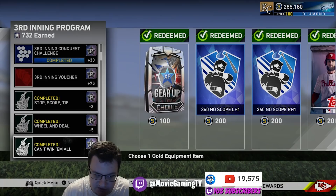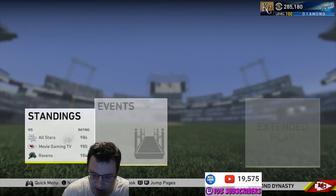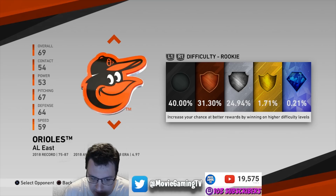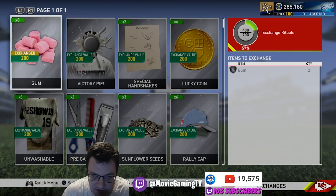Once you've done all the missions, go play versus the CPU. Go play against the Orioles, and honestly this is the fastest way to get those program stars — just bunt over and over until you get through nine innings. Once you've finished the game, you're going to get two program stars doing that. There are also exchange missions where you can trade stuff in to get program stars — I've already gotten all of them this time around.